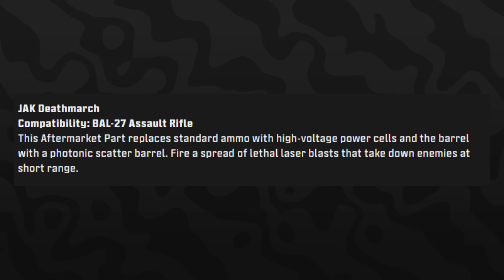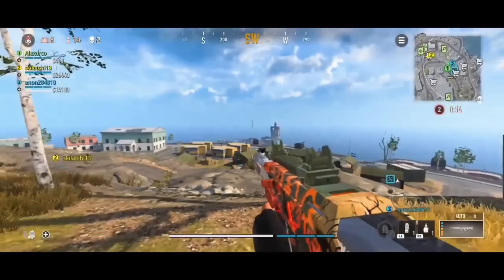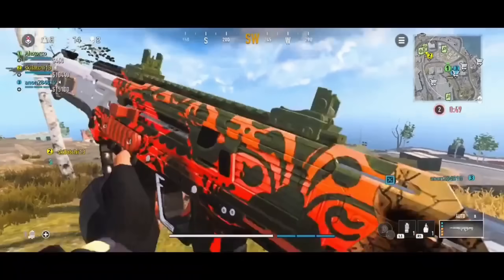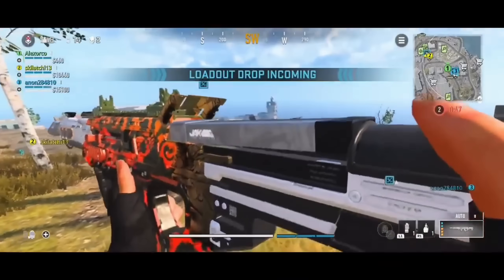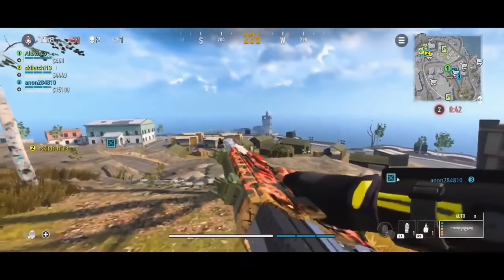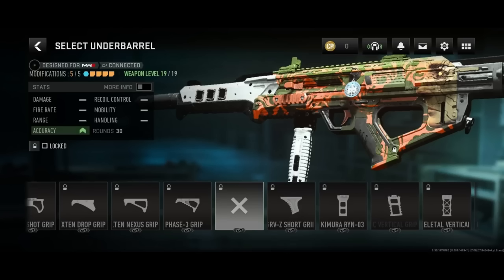The final aftermarket part is the Jack Death March, compatible with the Holger 26 AR. It replaces standard ammo with high-voltage power cells and swaps the barrel for a photonic scattered barrel, firing a spread of lethal laser blasts. We have early gameplay from Warzone Mobile — the weapon fires unlimited bullets with no magazine, but you have to manage overheating. Stop firing when it gets close to overheating, let it cool, then spray again.